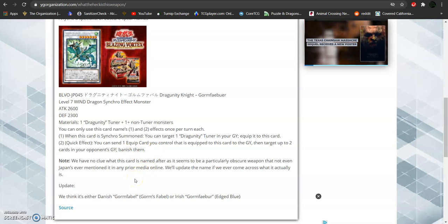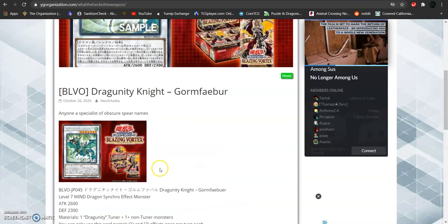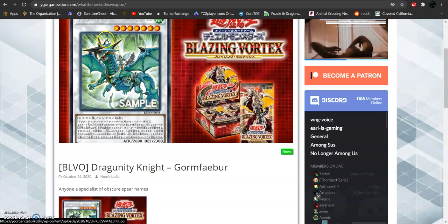This monster's name is apparently based off of Gorum's Fable, or the Irish word for Gorum's Fable, which means edged blue. This is probably in reference to the fact that most Dragunity monsters are based off of ancient weapons and ancient relic weapons.